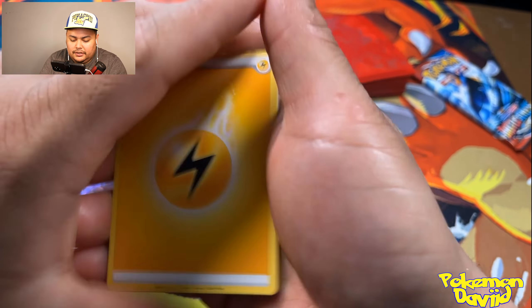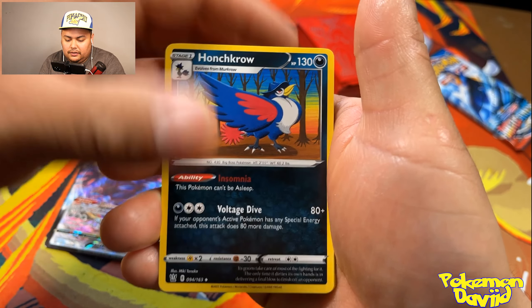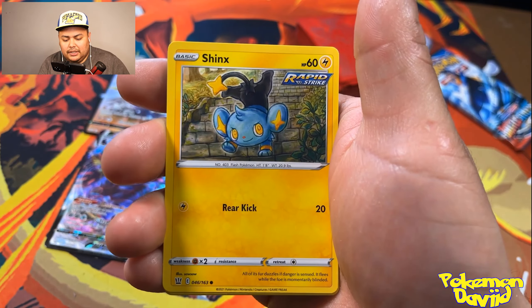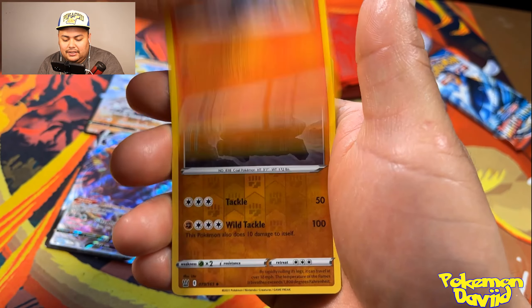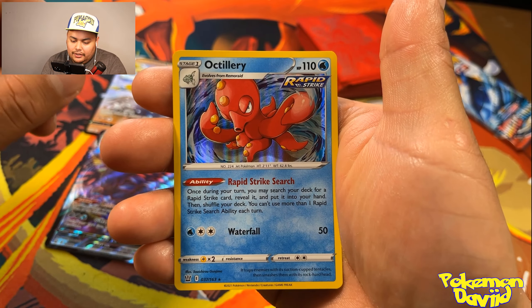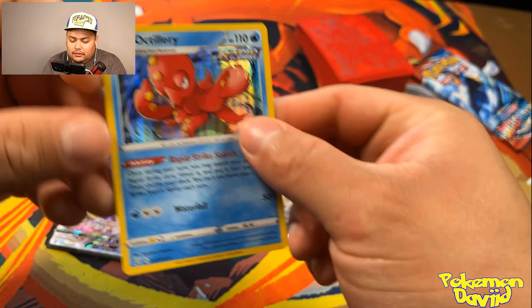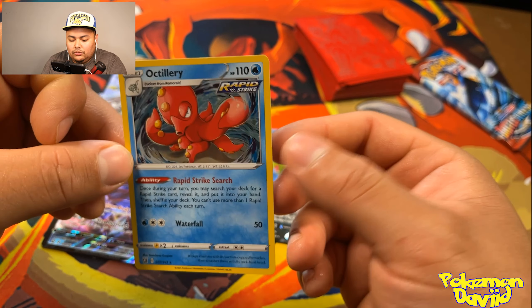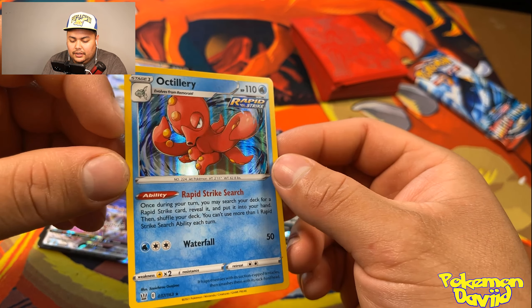Fire energy, electric energy — alright, Hitmonchan, that's a nice card. Honchkrow, Camping Gear, Bilbug, Cheeks, Espurr, Roly-Coley, Landorus reverse hollow, Dragapult... and hollow Dragapult auxiliary — not the one we're looking for. Of course we're looking for that shiny gold Dragapult, but still a nice card.